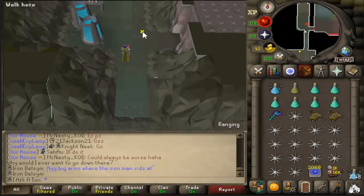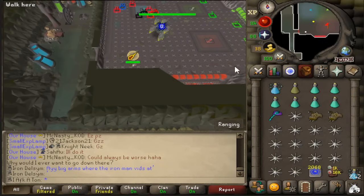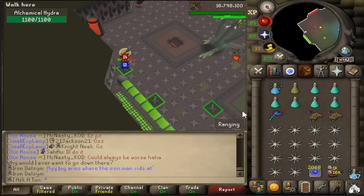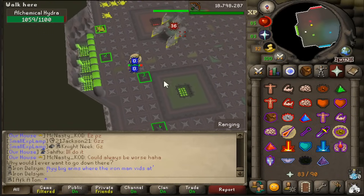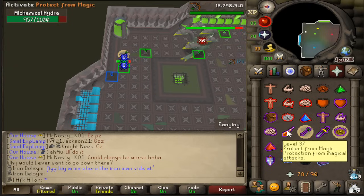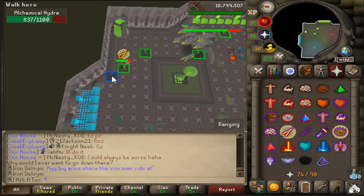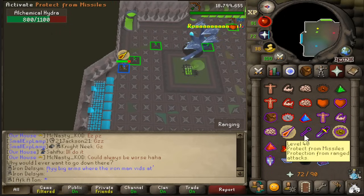Let's go ahead and do an example kill and I'll pause and break down what I'm doing as we go. Walk on into the hydra lair — pray mage and then change your protection prayer depending on what it attacks with. Make sure to drink your ranging potion and run over to the first tile. Once the fourth attack comes out, run to the north so you don't get hit by the acid. We've lured the green Hydra onto the red spot. Then run from tile two to tile five, hitting each tile in between and attacking along the way. Get Hydra down to 825 HP before the blue phase, then lure Hydra down to the green vent. From there, you have three attacks until the special attack.